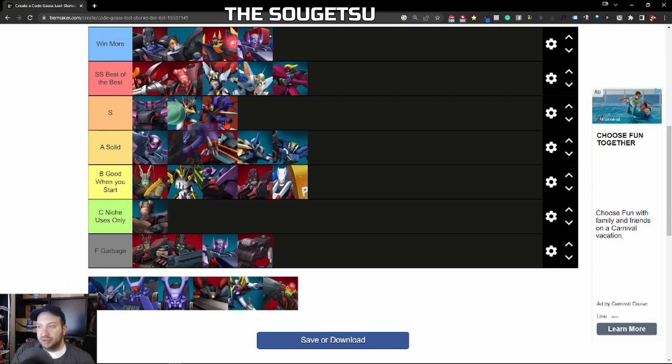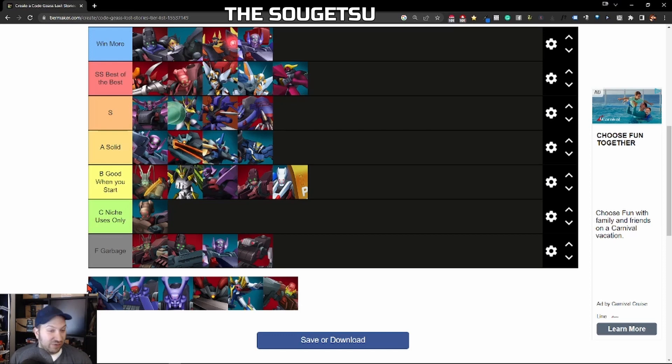Next we have the Sogetsu — easy, easy S Rank. This Nightmare Frame, much like the Guren Mark II and the Gekka, has a really cool special ability that does a fixed amount of damage. It has really good defensive ability and really good offensive power. It works with attack annihilators, defensive pilots, knights — all that stuff. It's just really good, and plus it was free. Goes well with the MC of the game. I've been very happy since I got it and use it all the time in certain deployments.